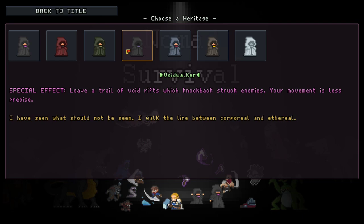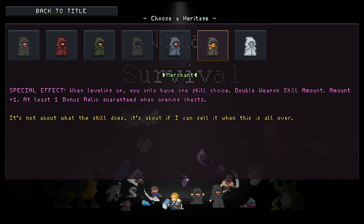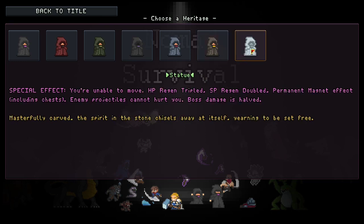Voidwalker is always a pretty decent heritage — it helps in the early game, but later I don't think it's that impactful. On the Crossroads you're not moving that much, so it matters less. Summoner is honestly never good; I really hope they buff it eventually. It's okay early on but falls off greatly. Merchant can be very good depending on your class. I feel like you go into games with Merchant very specifically, like for the dungeon keeper achievement on the third map where you can't reroll or use chests, so the double weapon skill amount is very impactful.